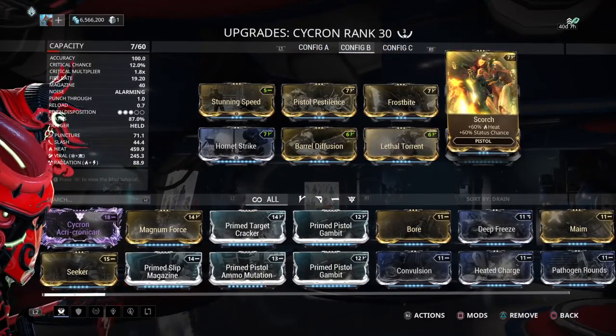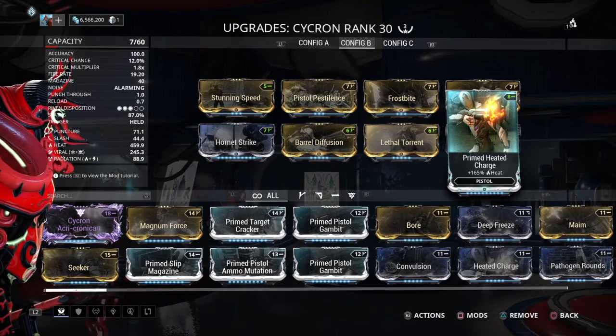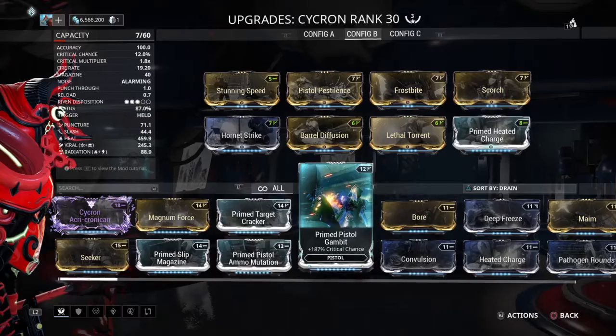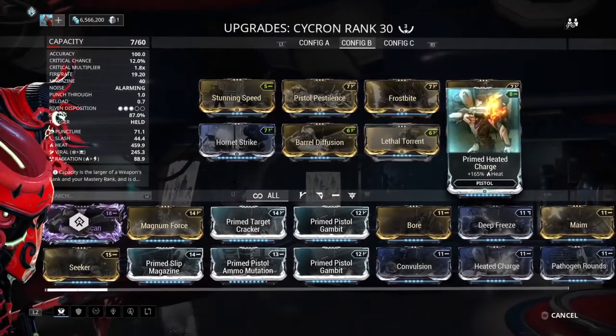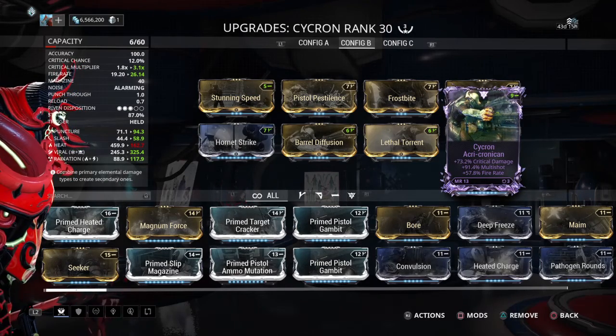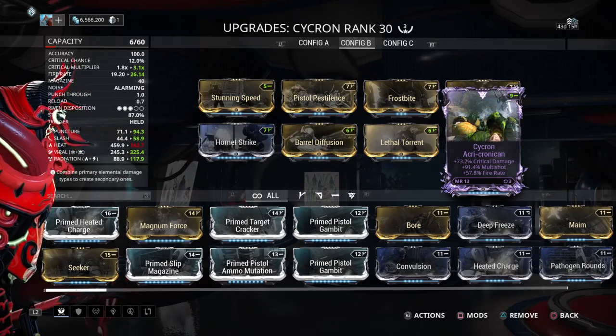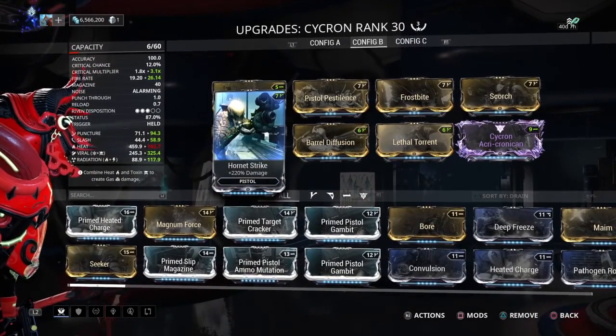We've got viral and heat, and you can throw on more heat to give it a real oomph of damage. In my case I've got a Riven — maybe not the best Riven for it, but it adds a decent bit more damage, as you see in all the different kitters, as well as more fire rate, which might make it a little more unwieldy in mission because it fires more.